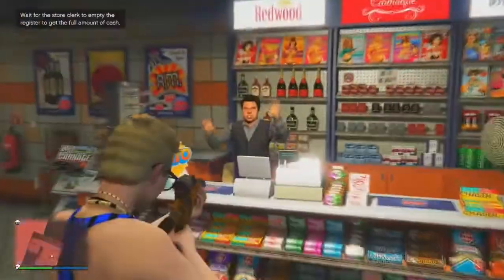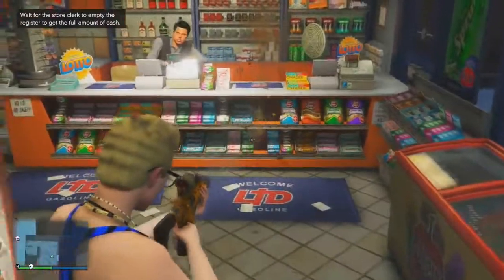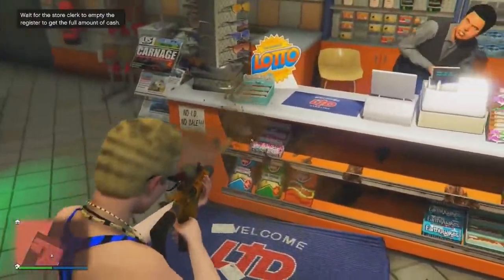What you're going to do is just rob the clerk here. I recommend shooting your gun around like crazy to get all the money here, so you can just make him give you the money quicker. Once he gives you the money, let's wait a sec.